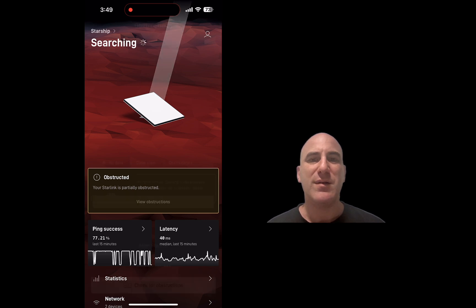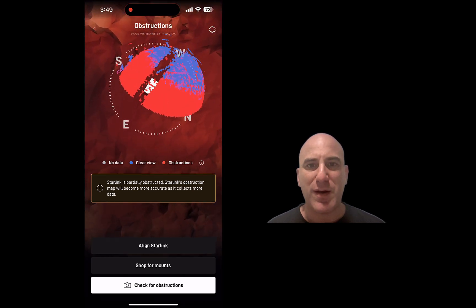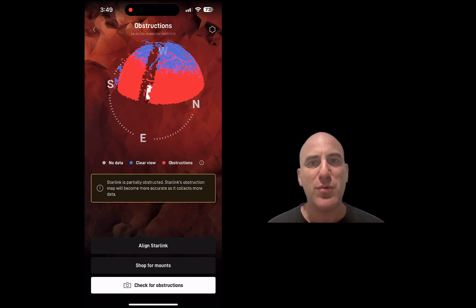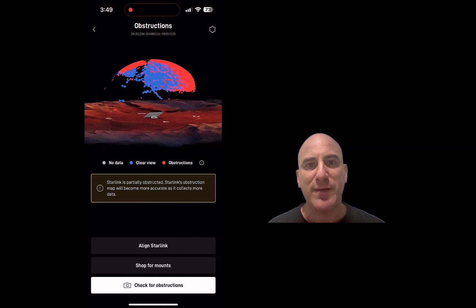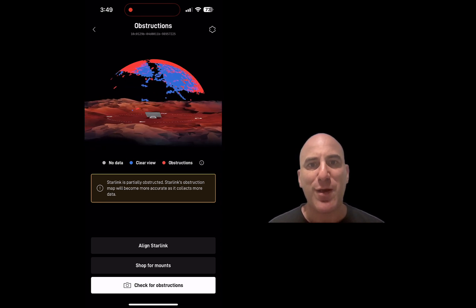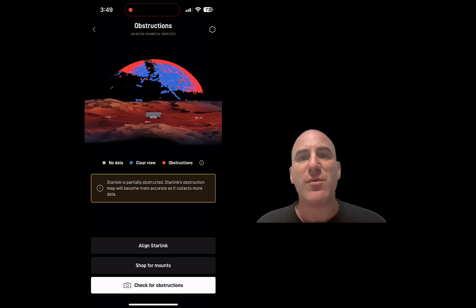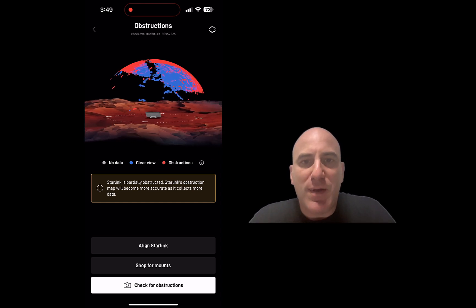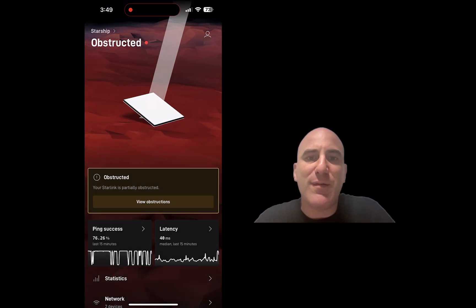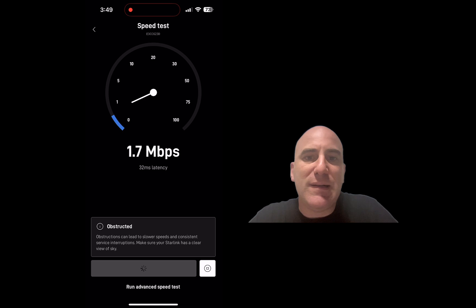We can see the obstruction map here. In the middle there's a dark line between the red and the blue — the blue is clear sky and the dark part in the middle is the building that's blocking the signals. We can see in the obstruction map exactly where it can receive signal and where it can't.